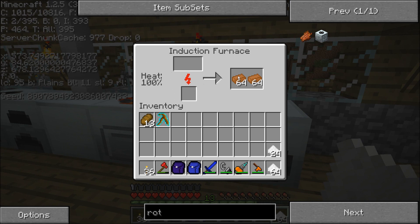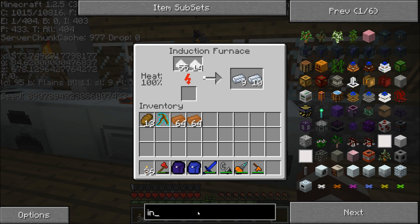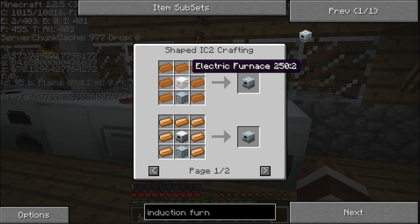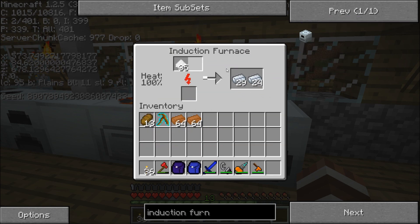Now let's go over to the induction furnace. It has to heat up first before it can go really fast, but whenever it is heated up it is super fast — as you can see right here. It requires a lot of energy though, that's why you have all the solar panels. It's made by a normal electric furnace along with a lot of copper and an advanced machine block.